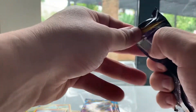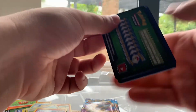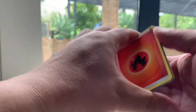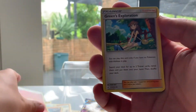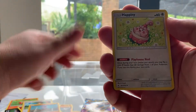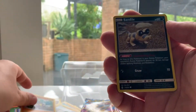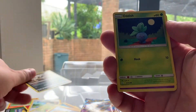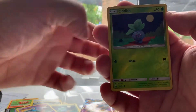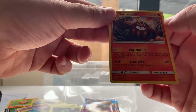Alright guys, last Unbroken Bonds pack and then we'll do the Evolutions. Fire Energy, Fire Energy, Green's Exploration, Tyrogue, Happiny, Cubone, Crabrawler, Sandile, Oddish, Zubat, Reverse Holo Oddish, and Diancie.